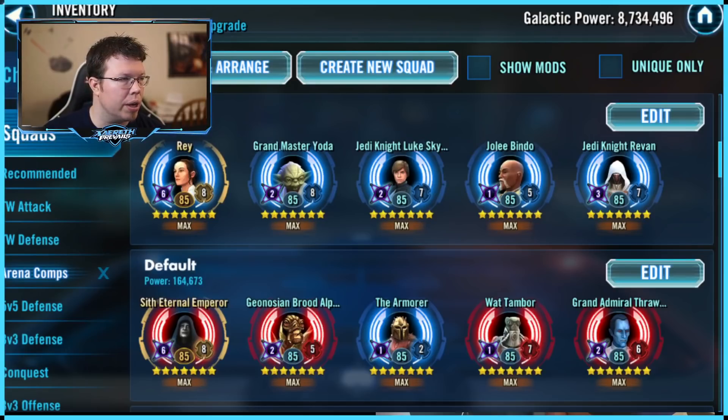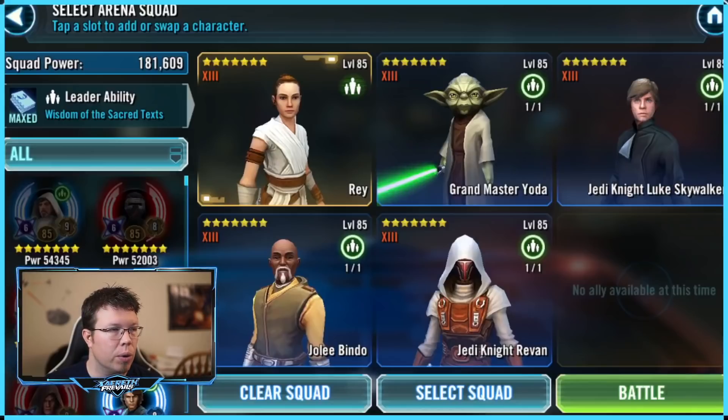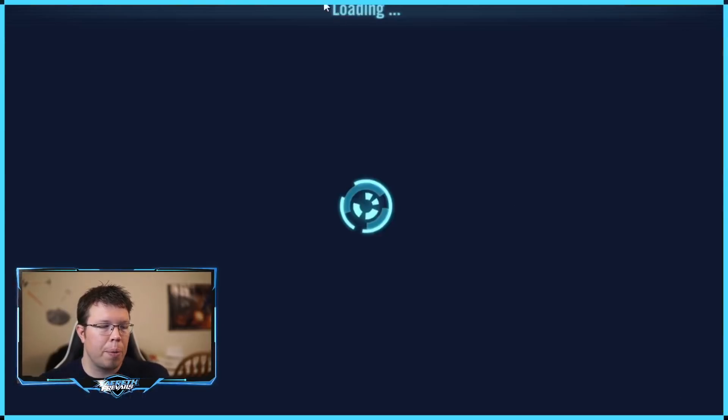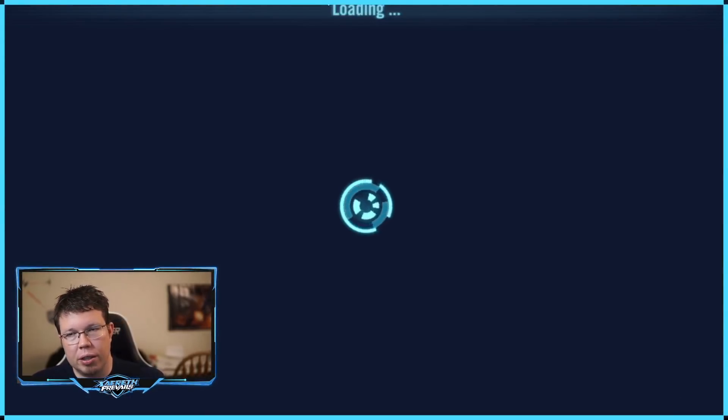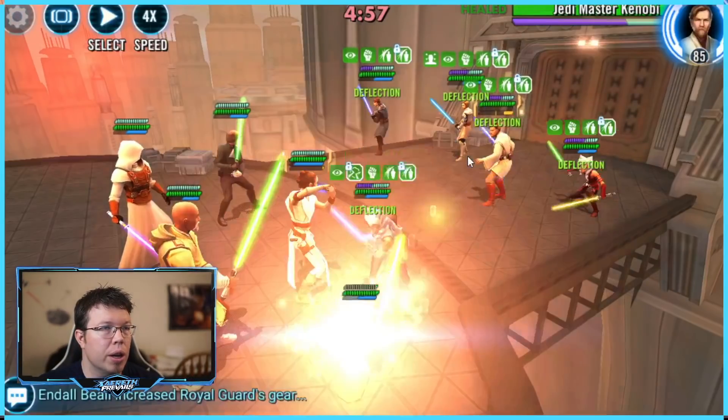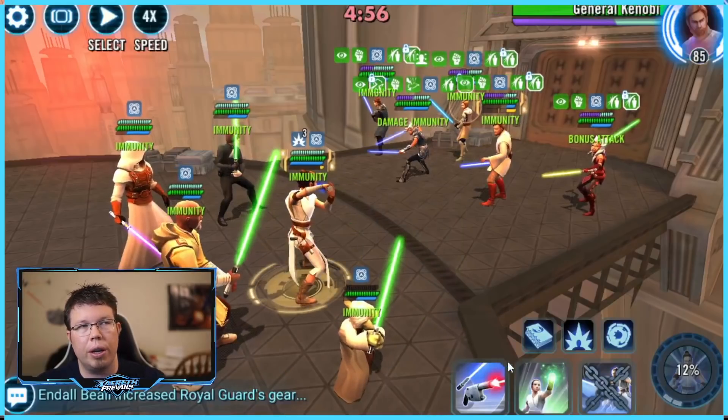We're going to walk through it kind of slow the first time, and then the second time we'll go through it a little bit quicker. Remember, this is against a guy who has really good arena mods. Both of the opponents that we're facing actually have really good arena mods. Initially, they hit Yoda. This is why we want Yoda here — if we had General Skywalker in place of Yoda, they would target General Skywalker. If we had Ki-Adi-Mundi here, they would target Jedi Revan, which we do not want. We want either General Skywalker or Yoda here. Yoda does just fine.